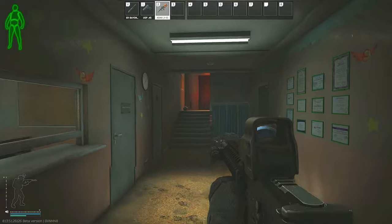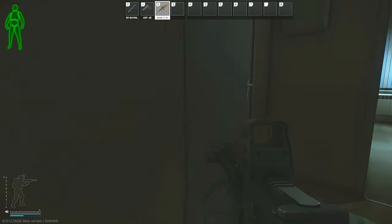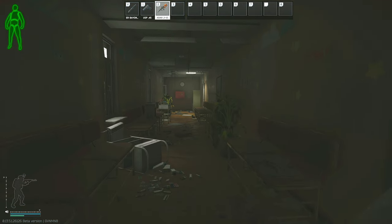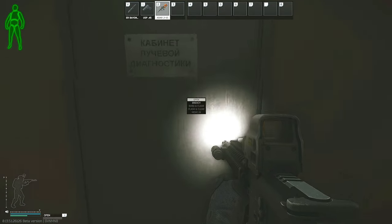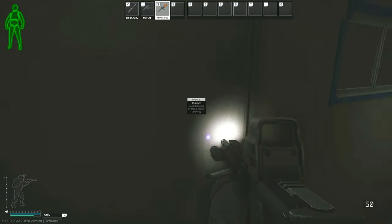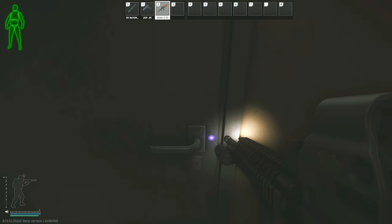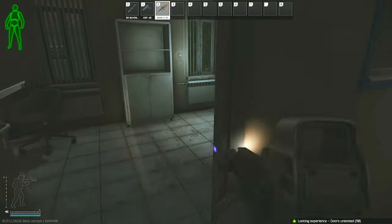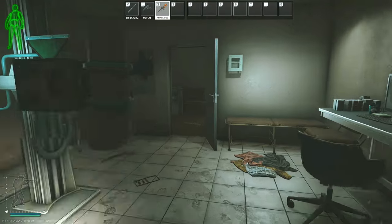Going into the x-ray building from this entrance, you have to go up the stairs twice, then into the door on your left, which does spawn closed. Once you go through this door, head down the hallway to the second door on your right, which also spawns closed, and this will bring you into an x-ray room where you will notice another door. This is the room we have to go into for this task. Unfortunately, this room is locked and does require the x-ray room key. I did try to see if you could set off the subtask and avoid buying the key, however it doesn't seem like you can, since the subtask only completes when you're about halfway into the room.